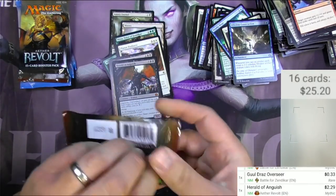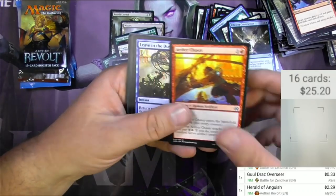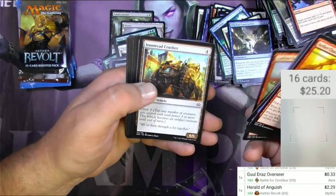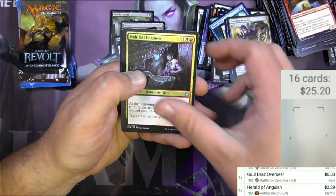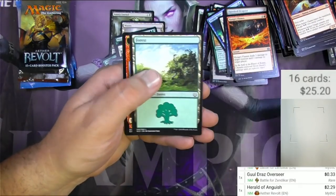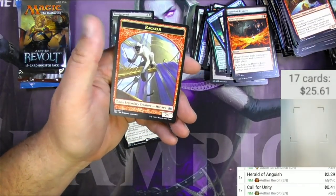I must be thinking of a different demon from this era — Demon of Dark Schemes maybe is what I was thinking of. Chaser, Conviction, Crusher, Daredevil Dragster, Worldfast Engineer, Hungry Flames, Call for Unity with revolt. And we've got a Ragavan token!